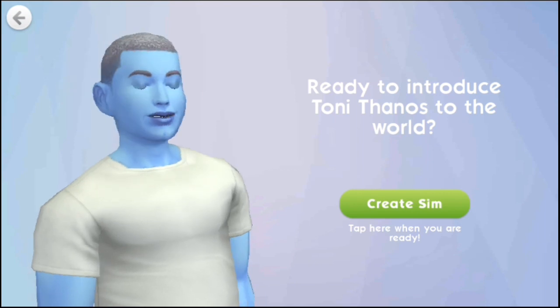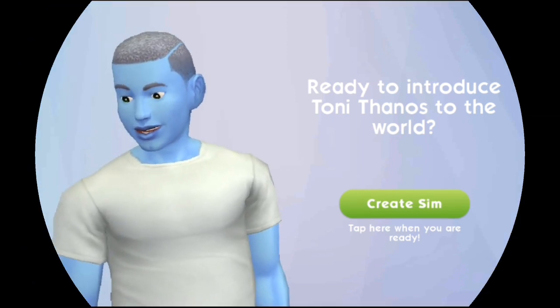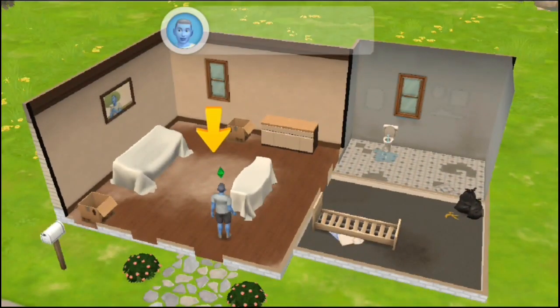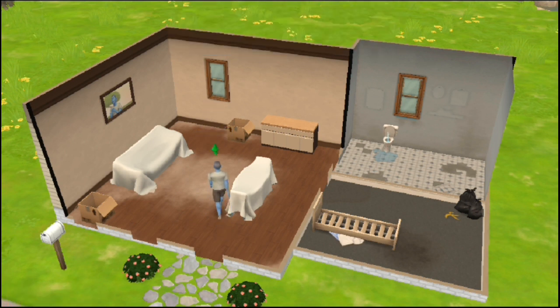Ready to introduce Tony Thanos to the world? Great sim. This is our new house, guys. Let's go straight inside our house. Hello — the house looks like this. It's a mess. Okay, maybe now let's clean up our new house first.